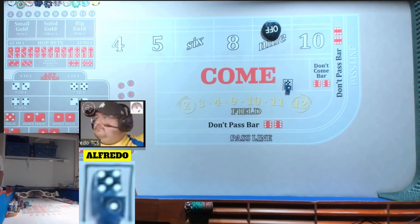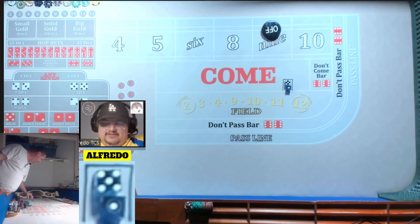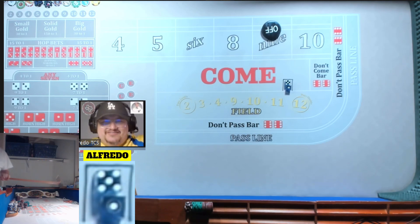All right, everybody, welcome back. We got another 1G challenge for you. Welcome back Blue Ranch crew member Alfredo. Welcome, Alfredo. Hey, nice to be here, AZ. Let's try to make it a good one here. 1,000 bankroll, two shooters. Here we go. Sounds good.